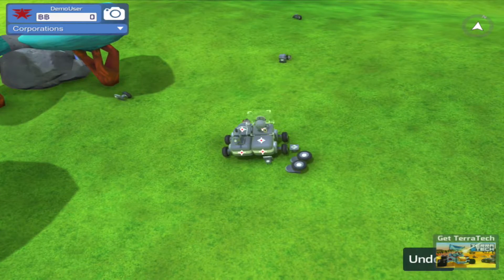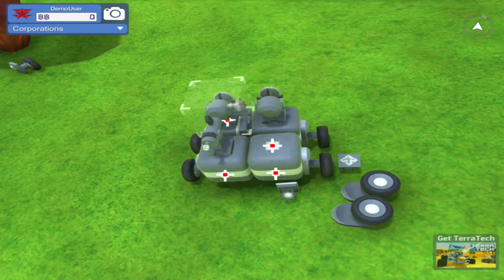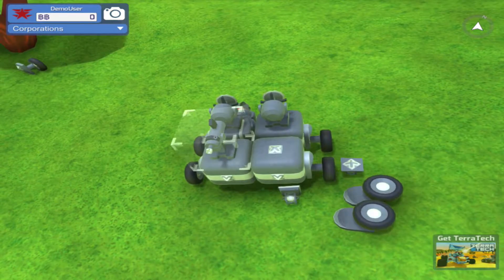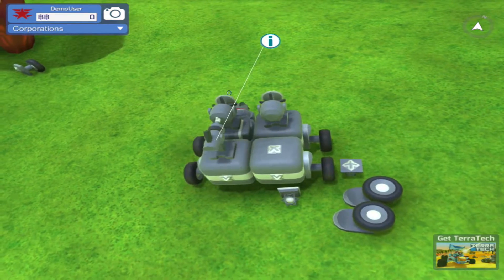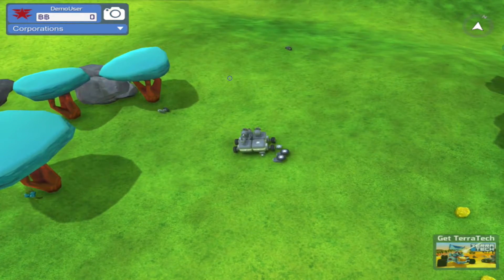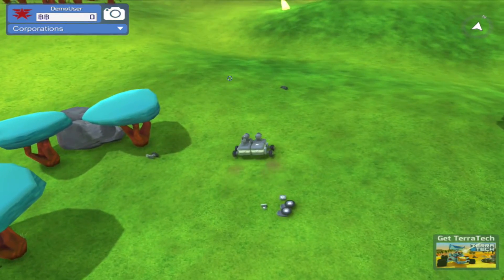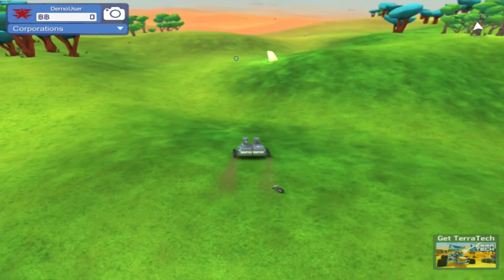It'd be nice to have more wheels but I want more wheelbase too. I think we're gonna put this — she's gonna turn on its own. Nice if I can put it on the side, but not right now — wheels all over the place. I need more blocks. Let's go looking around.